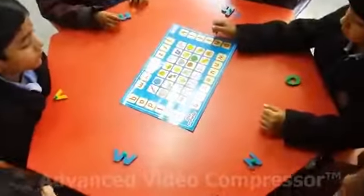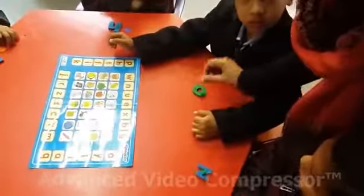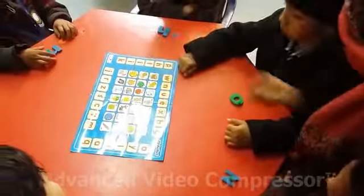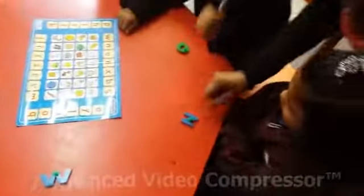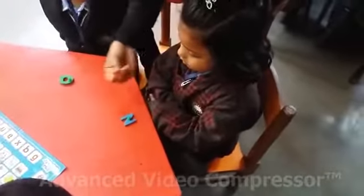Siddharth, which letter did you get? Which letter is it? Once again. Okay, and where is your point? Where is your point? This one — O for orange. Very good. Yes, Labanshi. Which letter? And where is your point? Take your point.